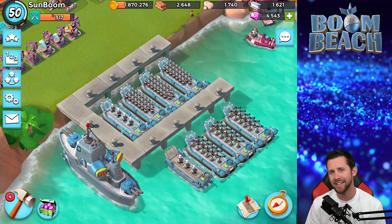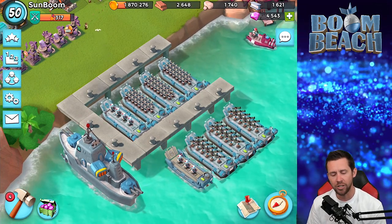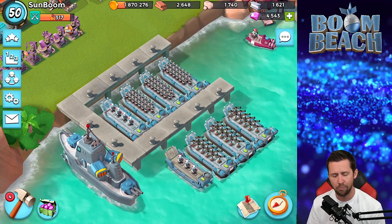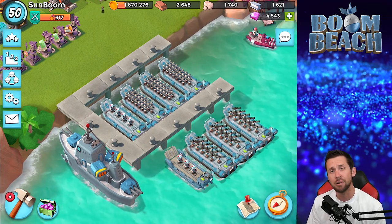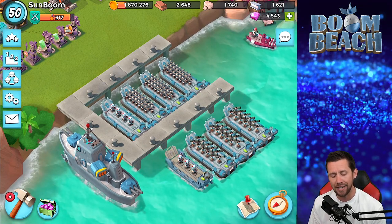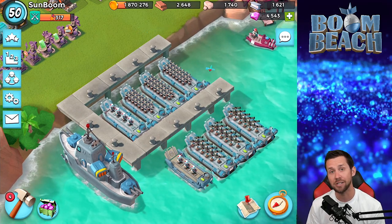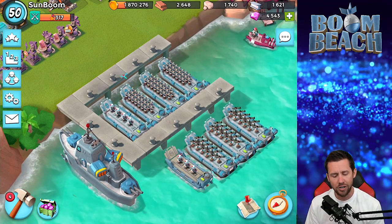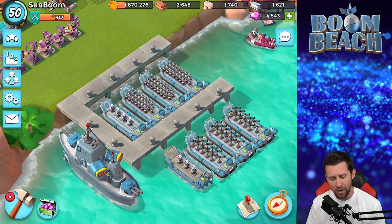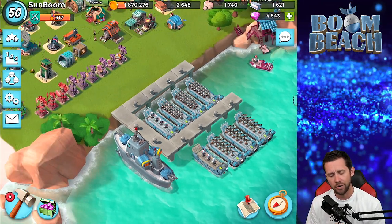Going back to the days before Cryoneers were available, we used RZM which stands for Rifleman Zooka Medic. They all work in conjunction with each other as they battle on the archipelago. The Rifleman protects the Zookas, but the medics are protecting the Rifleman by healing them up. You've got to keep those girls preciously guarded because they are vulnerable health-wise, but they do the most damage. RZM all works beautifully together in harmony.